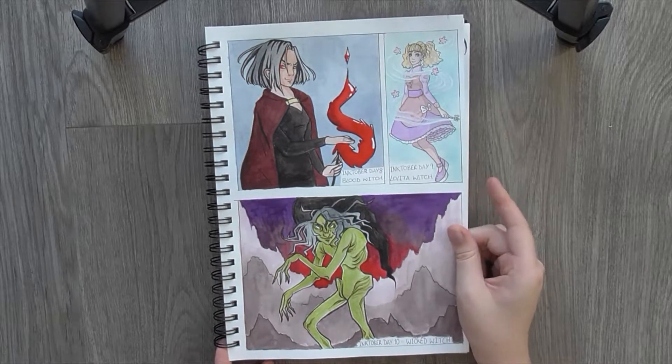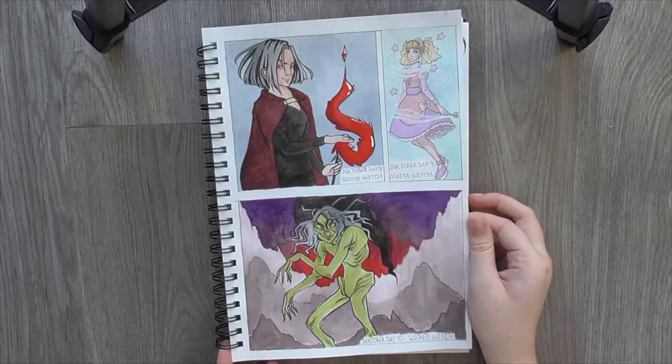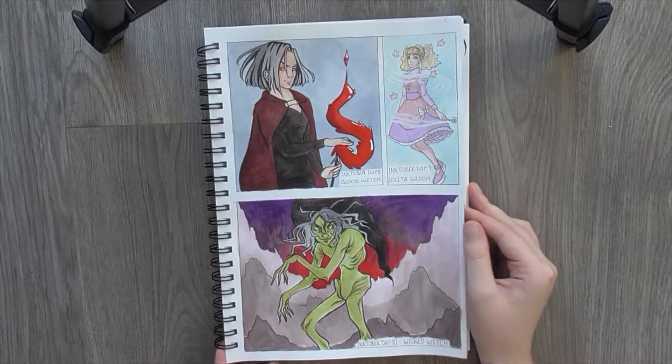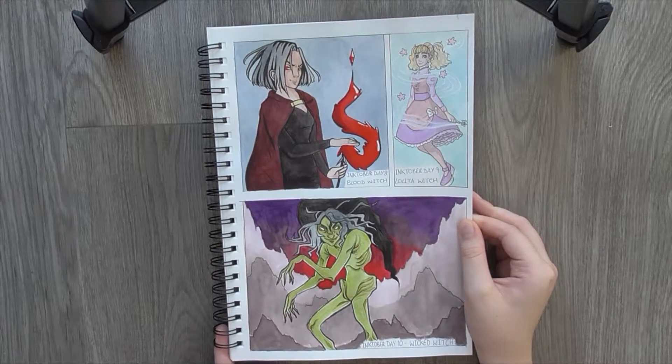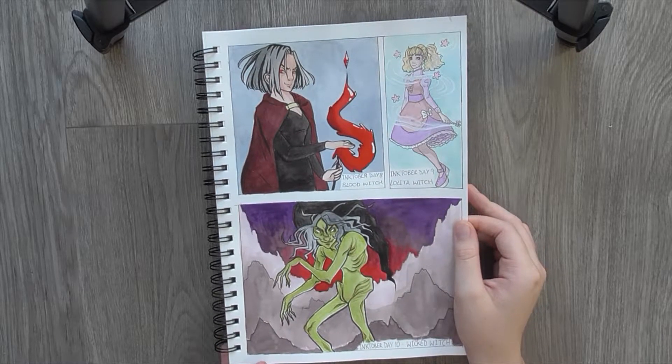Day 9 was Lolita Witch. Pretty self explanatory. Puffy skirts, blonde hair, pastel colours. That's usually what I kind of associate with Lolita style. I know it's not the only Lolita style but it's kind of the one that I'm most familiar with. So that's the one I went with.